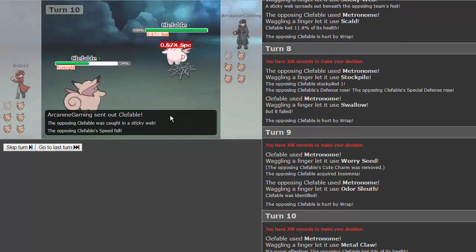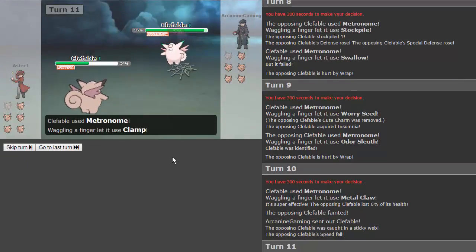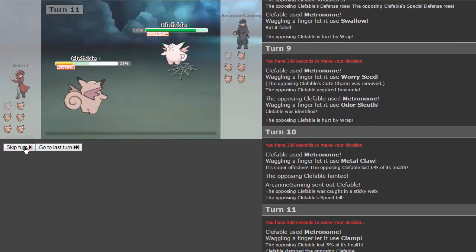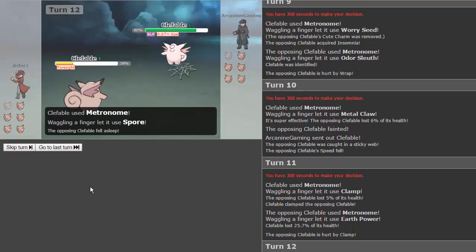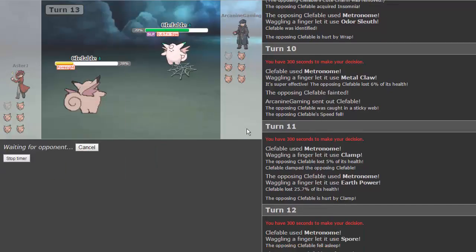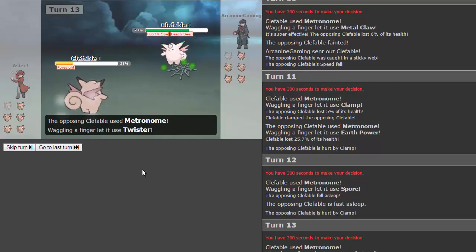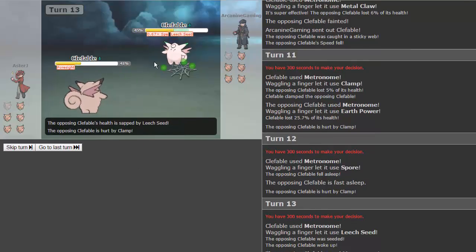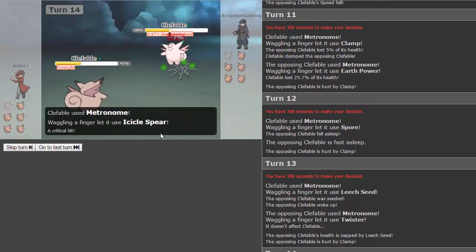We have ten metronomes left. We get clamp — that's another trapping move. He gets earth power and does some good damage. We get spore — yes! Go to sleep, Clefable. We go for leech seed — oh my god, that's so good. He goes for twister but we're immune because that's a dragon move. We're gonna be gaining a lot of health back. We are wearing down this Clefable so fast.